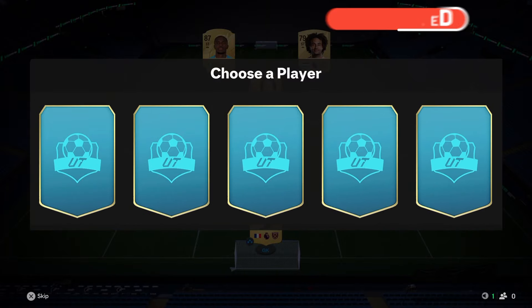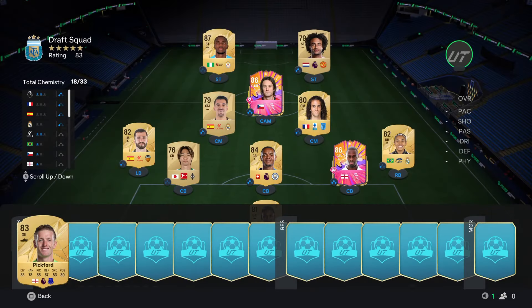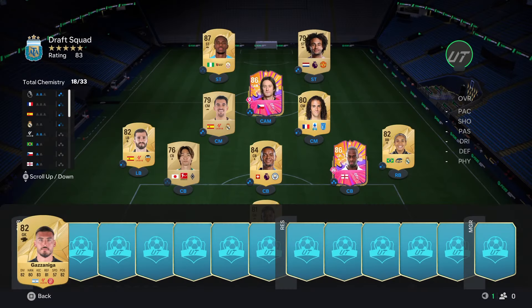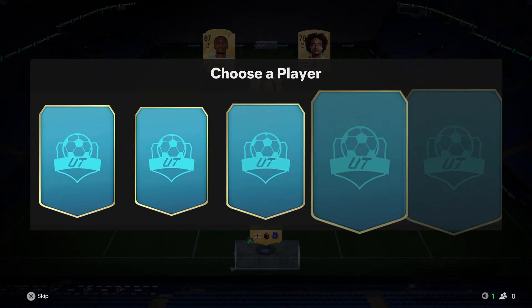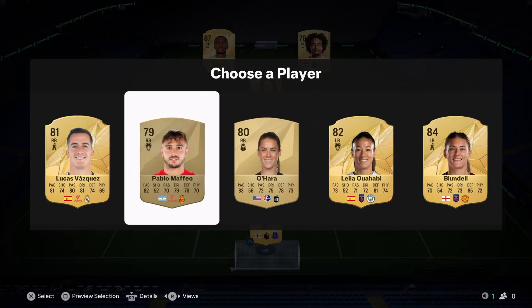A Premier League center back will definitely help that out. We also get Pickford here - an upgrade on Areola so we might as well take him. Could also take Gaza but I'm going to go with Pickford. We actually lose one chemistry taking him - loses the French link on Guendouzi, which we don't really want anyway.